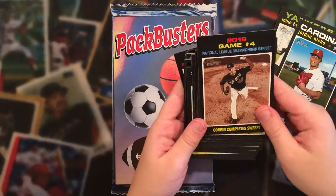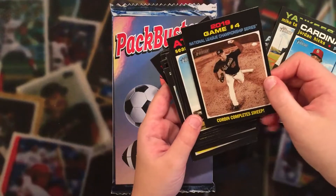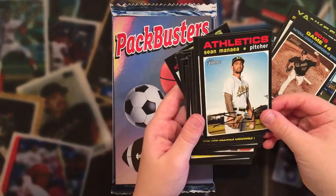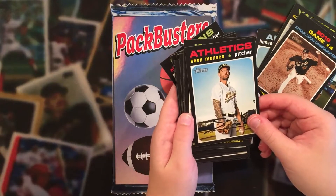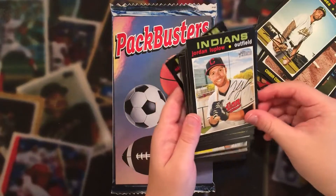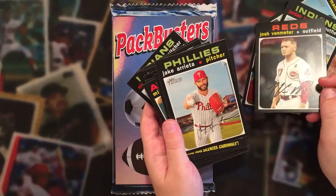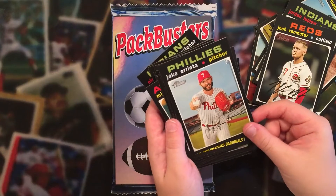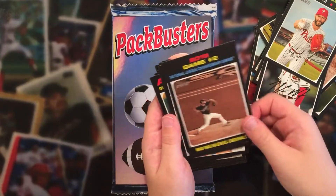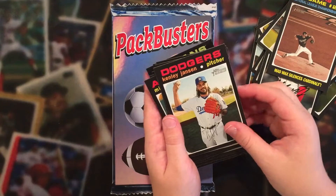Jordan Hicks. National League Champions — Game 4 of Corbin... Corbin completes the sweep. Sean Mania. Jordan Lucklow. Josh Van Meter. Jake Arrieta — very good pitcher. Mad Max, Game 2 of World Series — Mr. Max Scherzer.